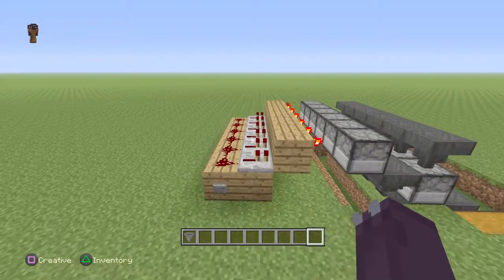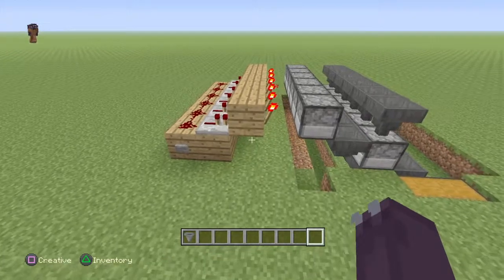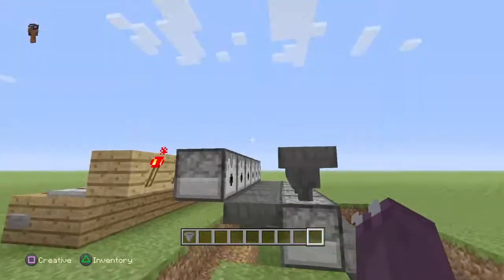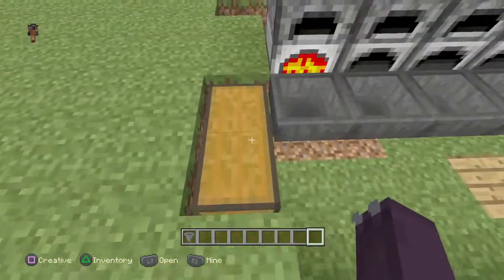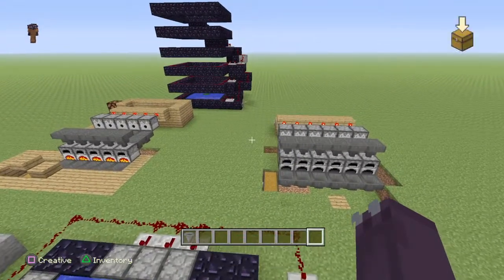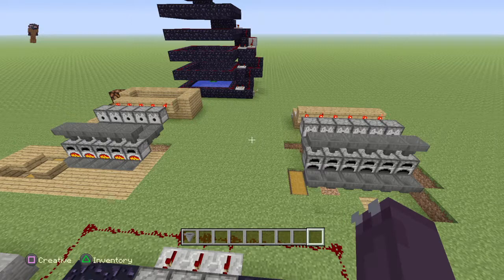You need redstone repeaters, redstone, a button or lever, redstone torches, dispensers, hoppers, furnaces, and a chest or trap chest - whatever you want that can hold it. If you do enjoy the video, don't forget to leave a like and subscribe, and comment down below to tell me if this is on YouTube or not because I'm not sure.